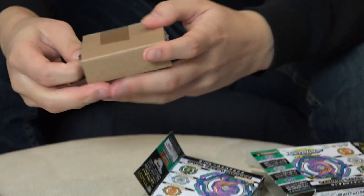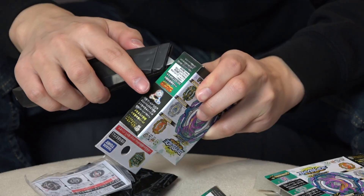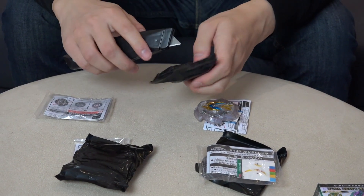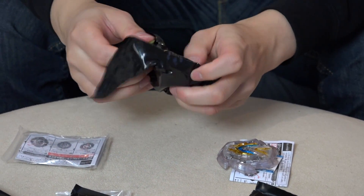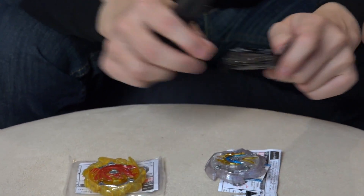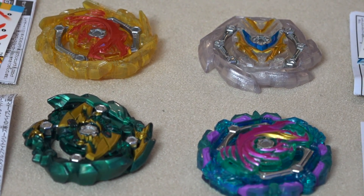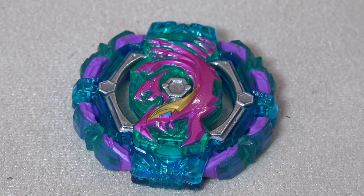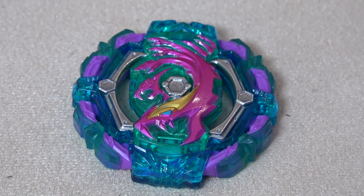They come in these random booster black bags, but all we get is one layer each. So we got all the layers from the whole set right here — Random Layer Volume 2. The first one is the prize layer: Poison Hydra X, and you can see it looks the coolest out of the whole set.